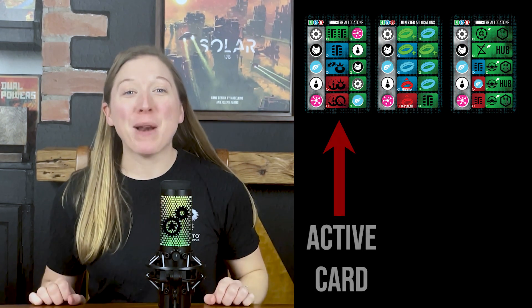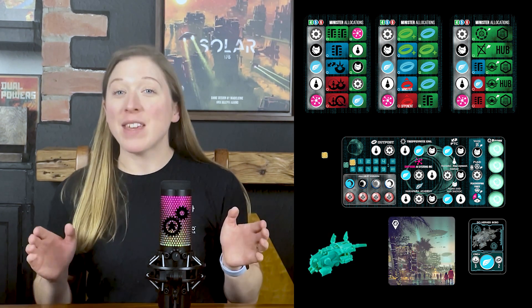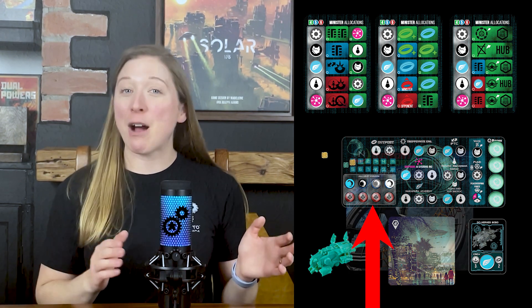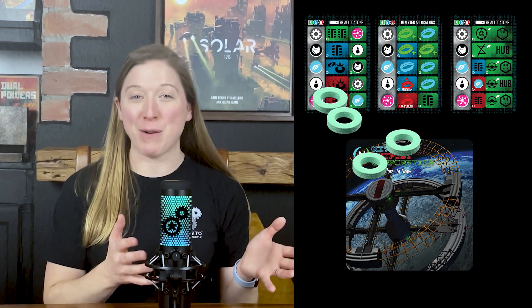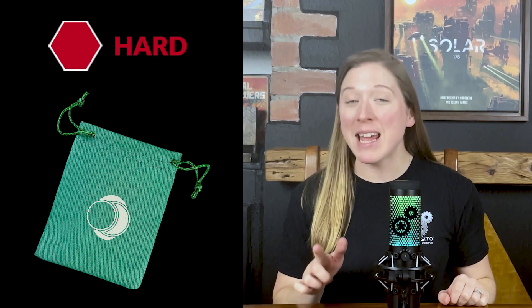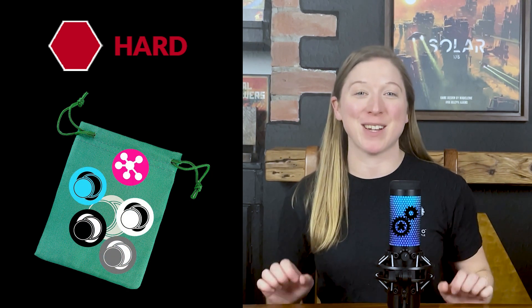Next, set out the playing materials for the AI player or players as you would for a human player. However, you will not need to add the 4 outpost tokens to their available worker section, so add these outposts to the general pool of outposts. AI players therefore have 4 extra outposts in this pool when compared to human players. Lastly, for hard mode only, add 1 algorithm worker to the bag of each AI player in addition to the 4 permanent starting workers.